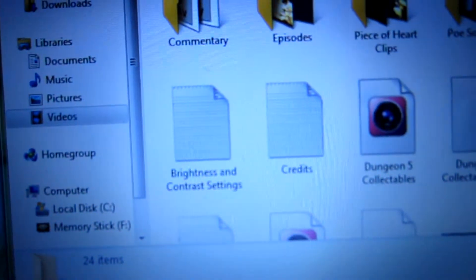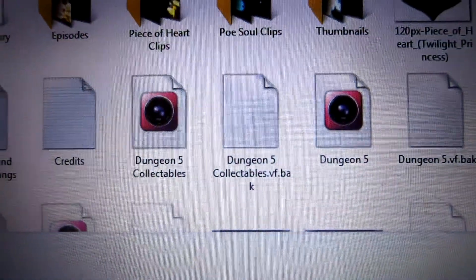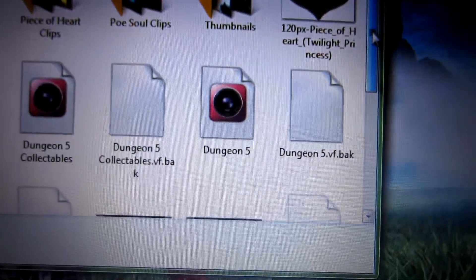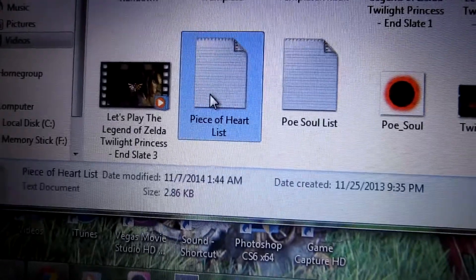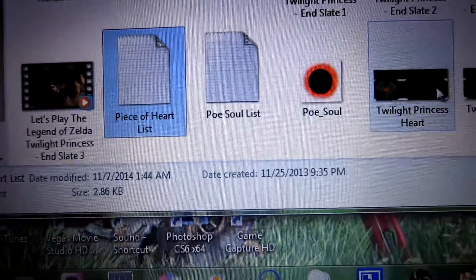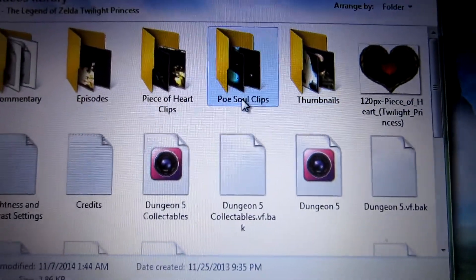I'll show you what my workload is like for Twilight Princess, because I just released the update video today on how I make my Twilight Princess videos. I have notes here for brightness and contrast settings, a movie file that has the collectibles, a Vegas file for the actual dungeon, episode templates, end slates, a list of all the pieces of hearts I have, a list of all the post holes, the images I used for the little pop-up thingies, then folders for thumbnails — all that stuff.